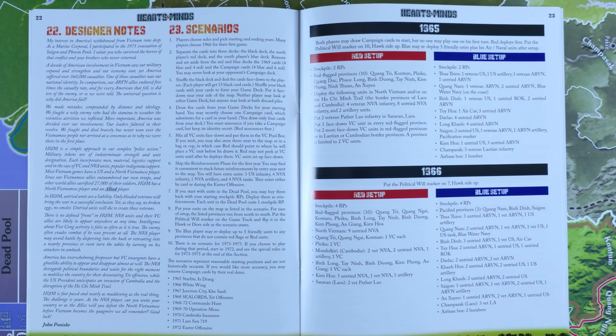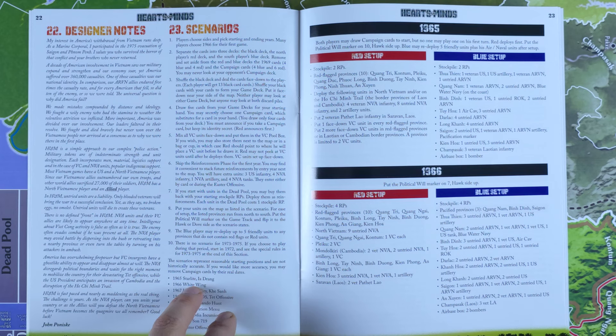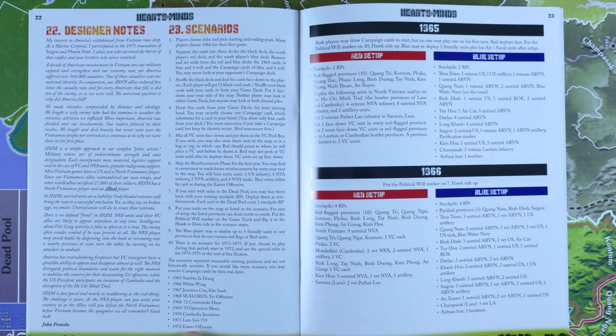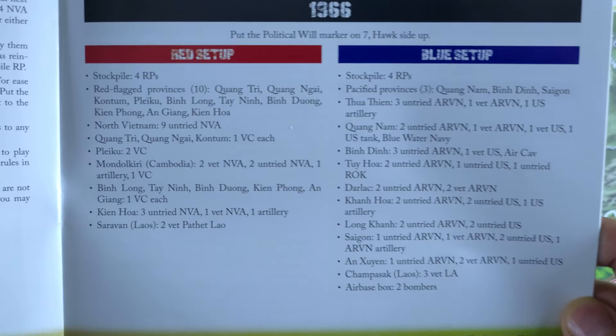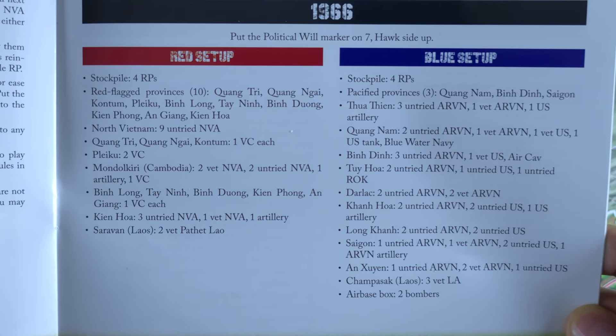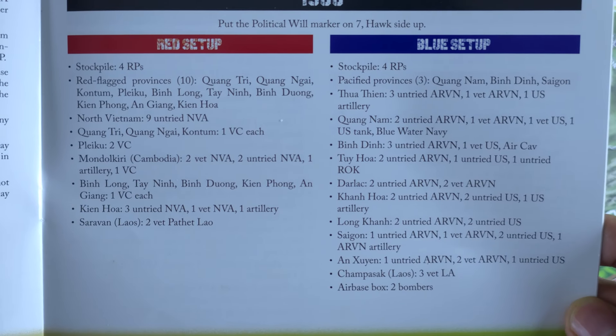After we set up, the blue player may redeploy up to five friendly units to any provinces that do not contain red flags or red units. There's no scenario for 73 to 75. The scenarios represent reasonable starting positions and are not historically accurate — if you would like more accuracy, you may remove campaign cards by their real date. I'm not going to pull any campaign cards out; we're just going to wing it. So here's our startup — you can see both sides get four resource points, and then you can see the starting location for all the units.